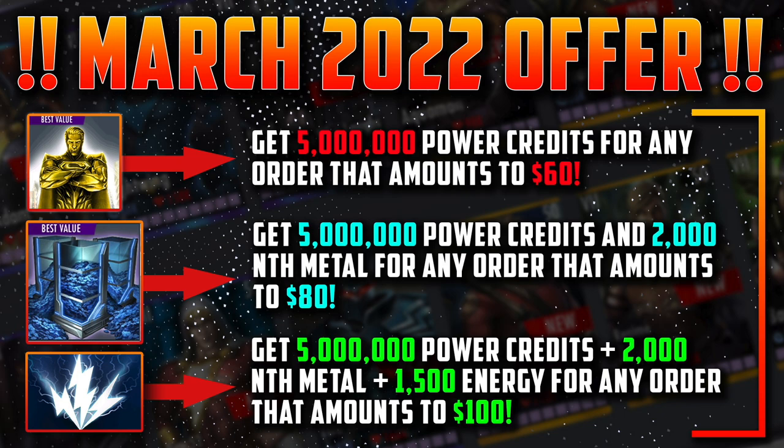Now, what if your order is above $80? You'll get the 5 million power credits for having your order at $60, but you'll also get 2,000 Nth Metal for having your order above $80. And if you go above and beyond with an order above $100, not only will you get the power credits and the Nth Metal, but you'll also get 1,500 energy.